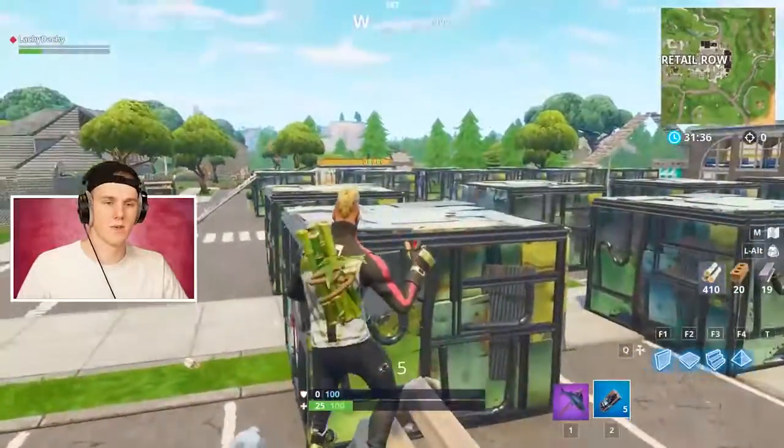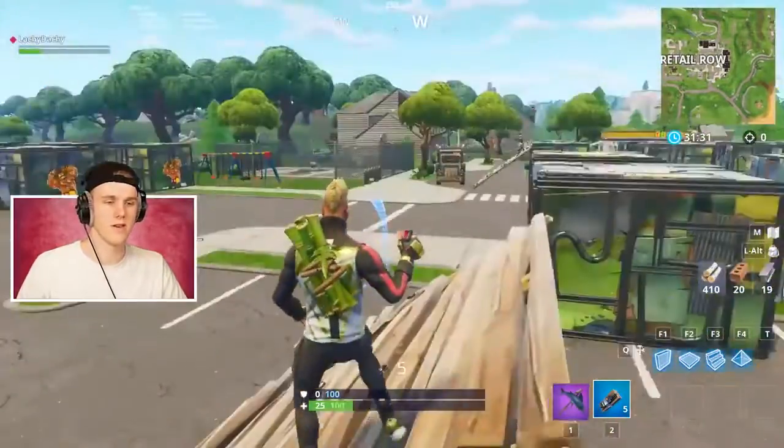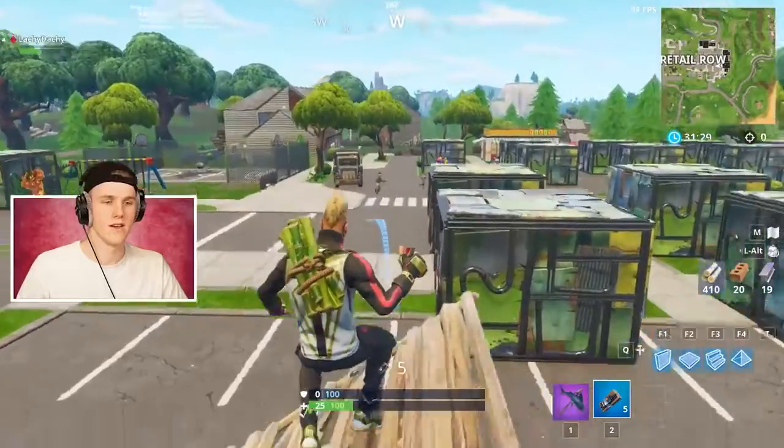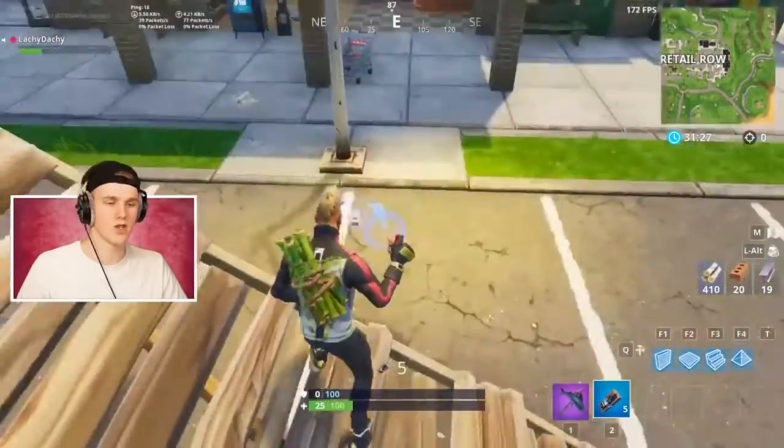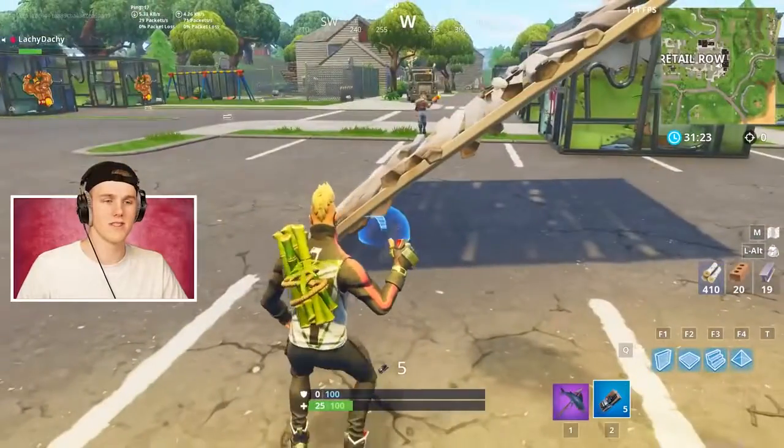I'm going for this one. Can I get some C4? I have no C4. Preston, they're all by the vending machine. They're here, Preston. Over here. I thought you guys were getting C4. No, you gotta get your own C4. It's all on the ground. I bought it all. It's all on the ground. Preston, you're over here. Preston, where are you going?